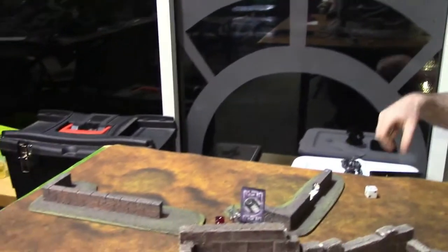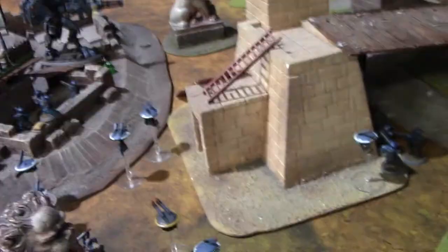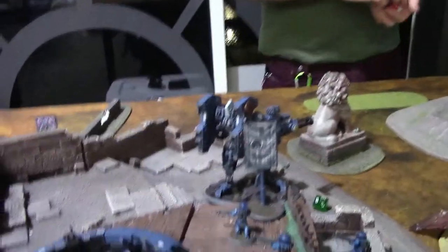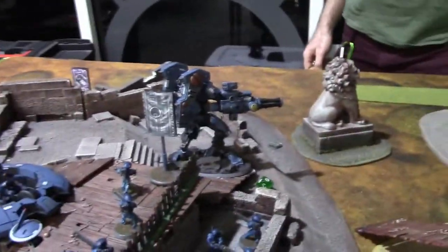Turn five for Tau: just kept moving up, was able to take out the Dreadnought and get one wound on the Chaplain. Bottom of turn five: Death Watch moved up and did some pot shots at the Riptide to no effect. One wound left on the Chaplain — probably the last turn.